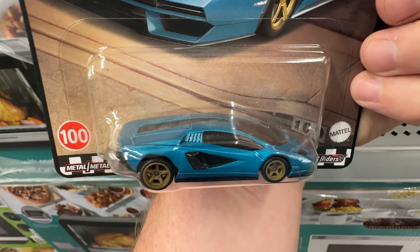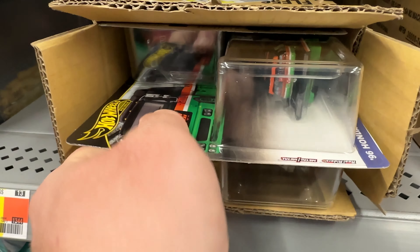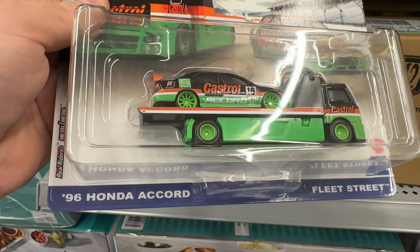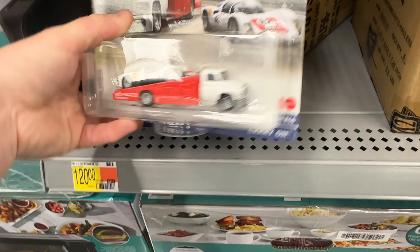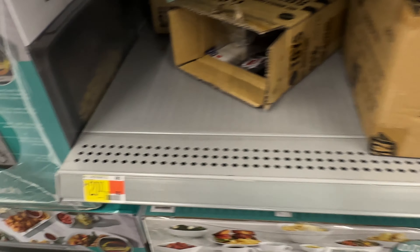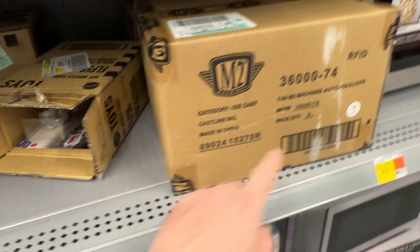Now let's get into that Team Transport box — yes, it's the new set with the Honda Accord. We've been over this earlier in the video — the '96 Honda Accord, super cool. Then my favorite in the set, the Porsche — there's going to be two of those per box, which is just awesome. And lastly the Mercedes — just showing all of them since they're going one to three percent.